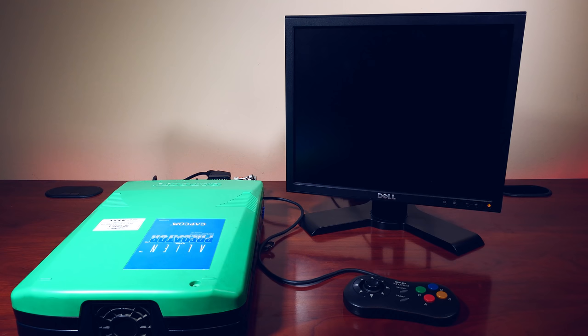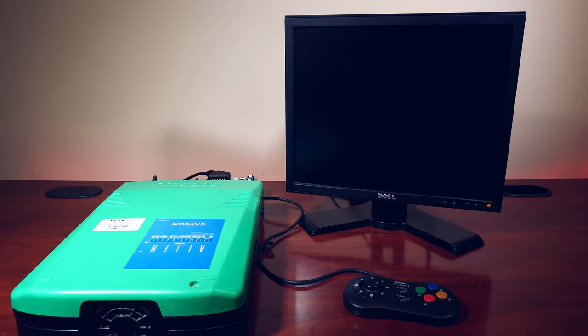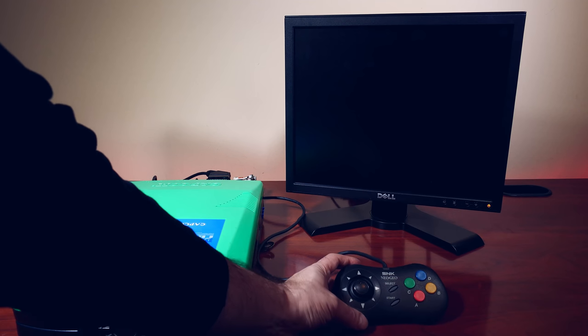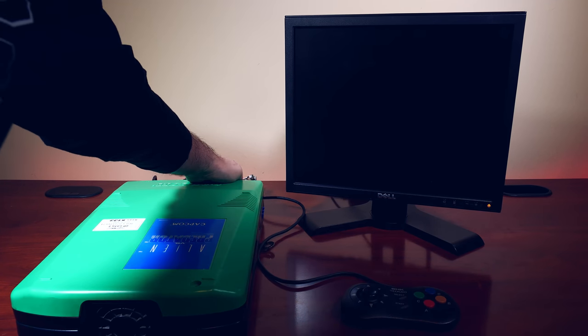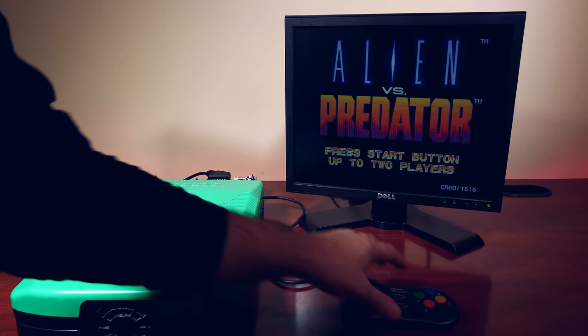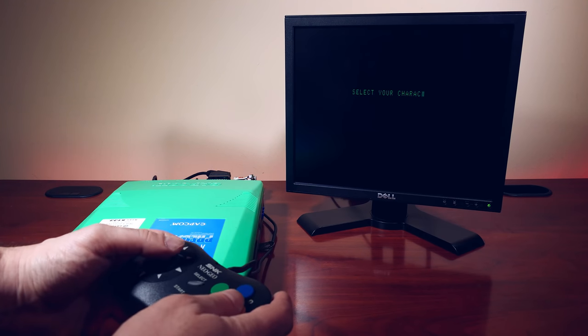How do we know when a CPS-2 arcade board is dead? We're going to go through that process now. The first thing I'm going to do is test a working board — this is Alien vs. Predator, the classic CPS-2 Capcom game. It's connected up to my Super Gun going into my Dell LCD display, with a Neo Geo CD gamepad connected for control. If I go ahead and turn on the Super Gun, as you can see, the game works. Let's give it a couple of credits — the game works fine.